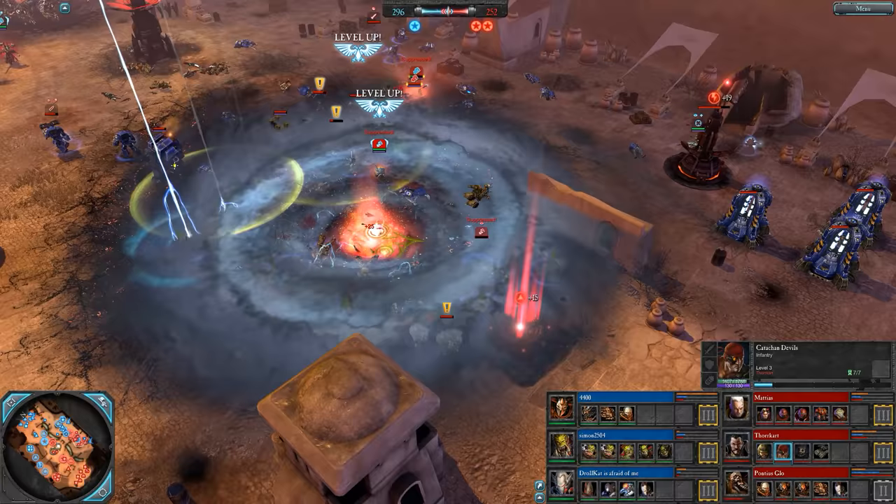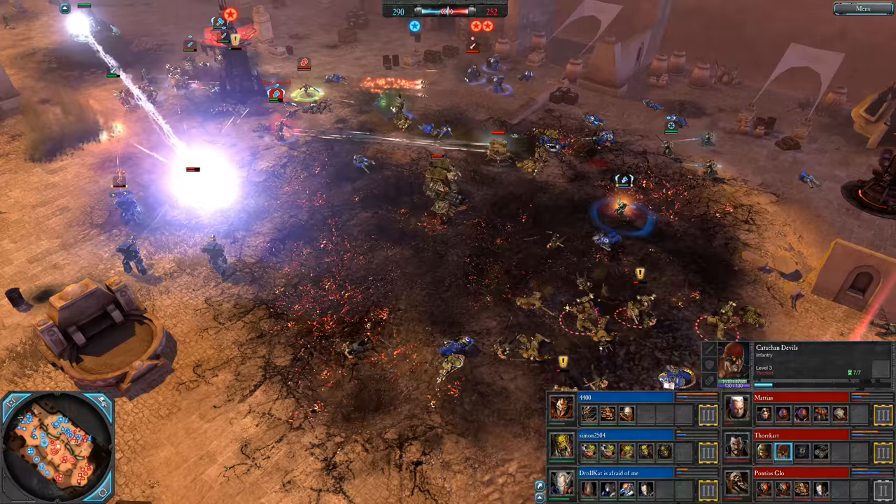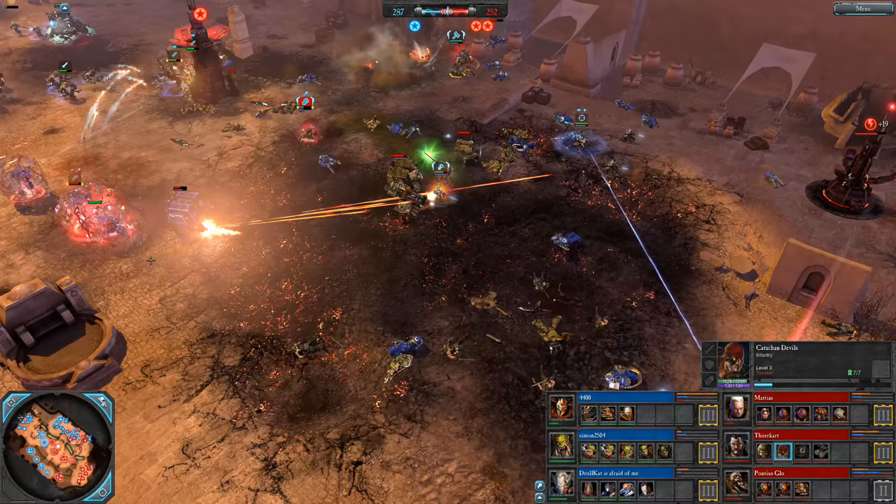Seer Council getting in, using the gate, and that's a devastating Eldritch Storm — was of course buffed back up a little bit in patch 2.8 and did some work there. Blue team pushing alongside it. Red team still hasn't figured out that there's a Webway Gate over there.